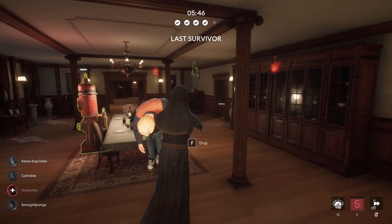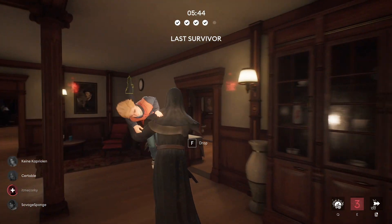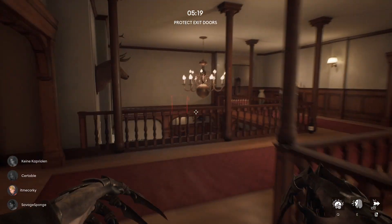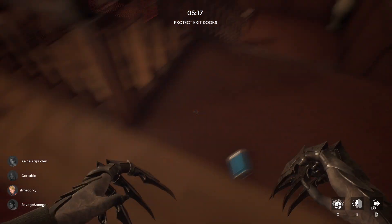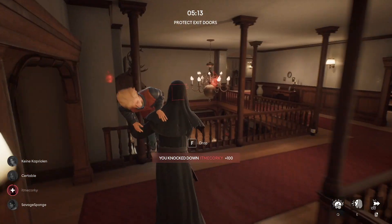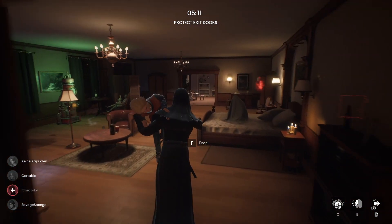Each survivor is also given an item at the start of each game. This item is locked to each survivor, though I'm unsure if they're going to change this when the game releases. Some of the items you can get are things like a map or an energy drink. I think this is a great concept as it's one of the things that massively differs between both games.